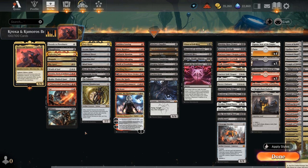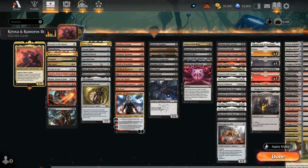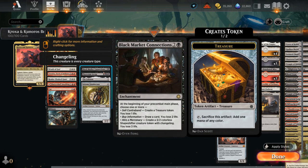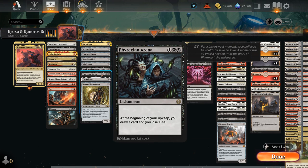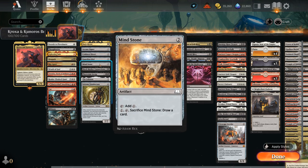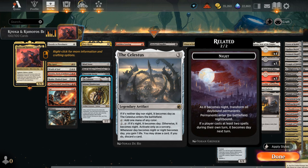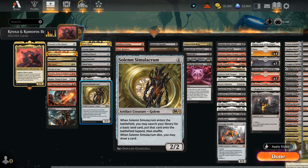Our next section is mana acceleration. Dark Ritual can set up some fun starts, especially ramping out something like Black Market Connections or Phyrexian Arena to draw two cards per turn — nice card draw engines. We've got Arcane Signet, Cold Steel Heart, Guardian Idol and Mindstone as two-mana ramp artifacts to speed things up. Celestus also has the ability to discard cards, functioning as a discard outlet while gaining some life, filling our graveyard to enable Kroxa and Kunuros. And Solemn at four mana can find a basic when it enters and draws a card when it dies.